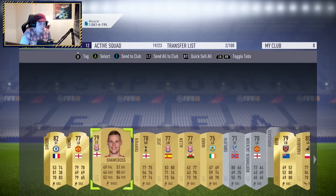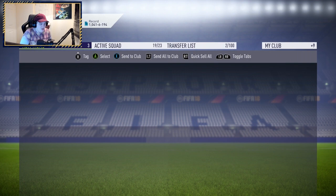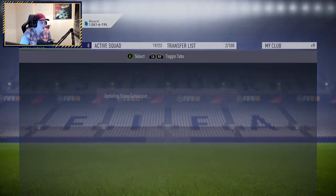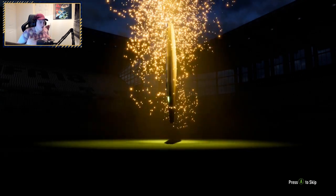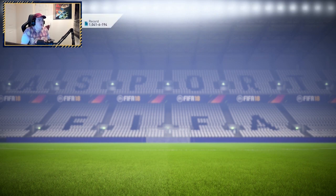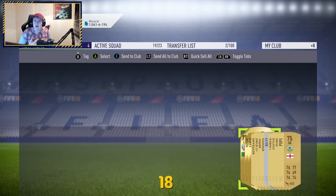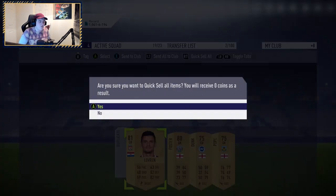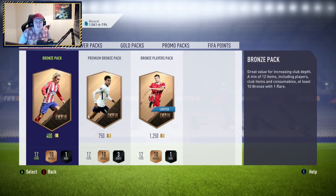One more pack after this. We get ourselves a Giroud and Borthwick-Jackson as well — nothing too special. Last pack of the first stint — if I get something else insane, I'm done with YouTube. No boards as expected — fair to say. So what I'm going to do is go away, buy some more players, use some untradeables in the SBCs, and come back with five to ten more of these packs. It'll be a minute for you guys, about 10-15 minutes for me.